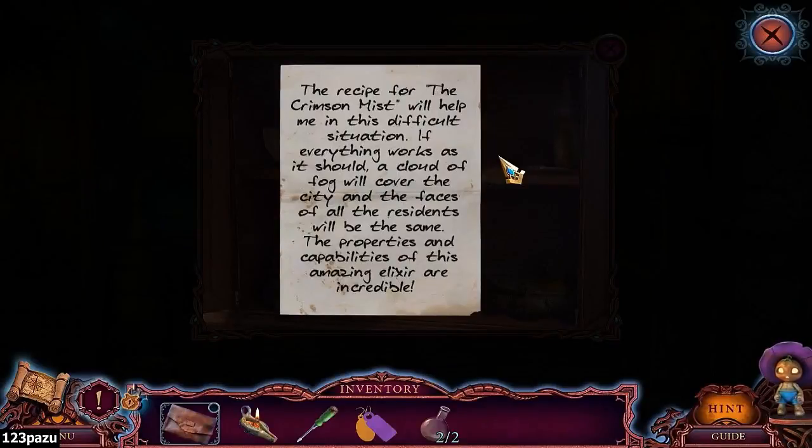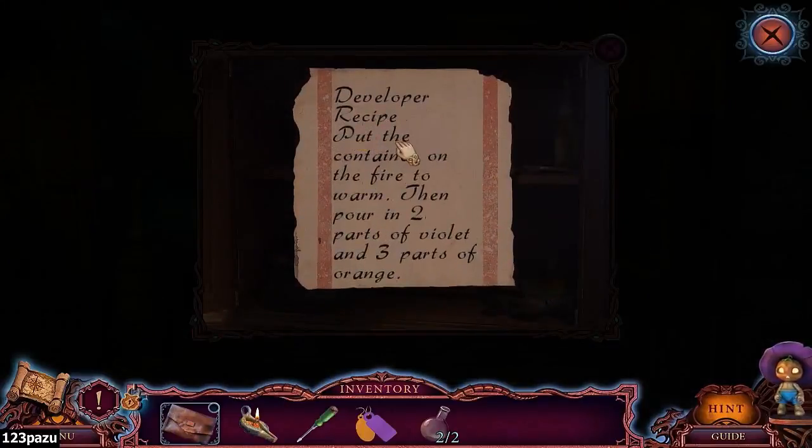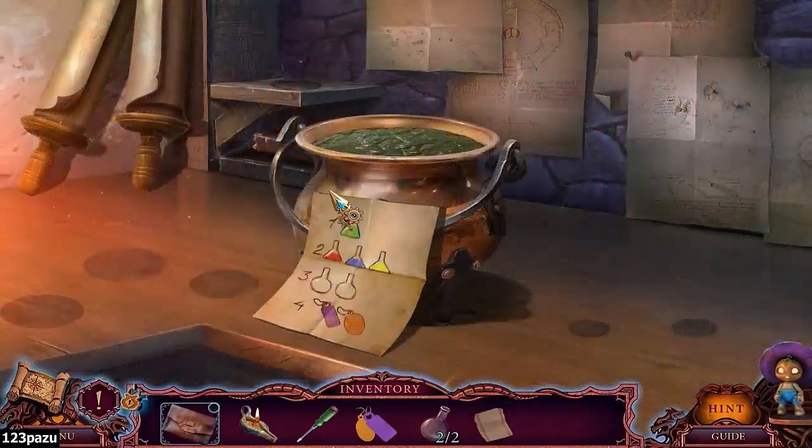The recipe for the Crimson Mist will help me in this difficult situation. If everything works as it should, a cloud of fog will cover the city, and the faces of all the residents will be the same. The properties and capabilities of this amazing elixir are incredible. Developer recipe: put the container on the fire to warm, then pour in two parts of violet and three parts of orange. That is what we need to do.